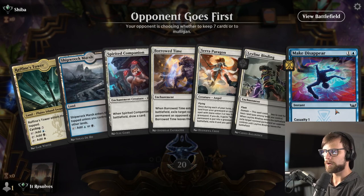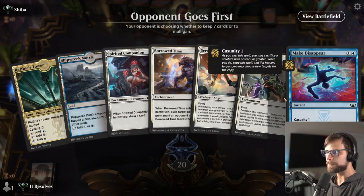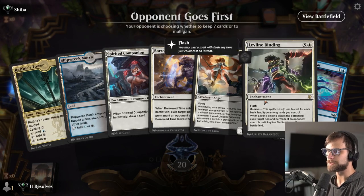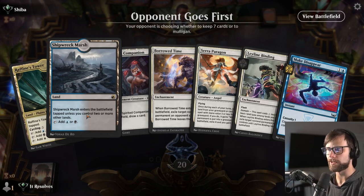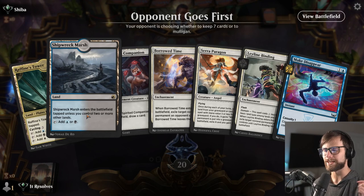Here we are for our second game. That first one was absolutely perfect — I'm hoping we can get a repeat of that. This is a little bit more of a tricky hand, however any land really sets us up quite well. Keeping in mind, this Raffine's Tower takes Leyline Binding down by three, which is a pretty substantial amount — it makes it a very nice instant-speed removal option. I think we can maybe try it. It's going to be a little tricky if we don't draw a land. I really love this deck. The play patterns are just phenomenal with this build.